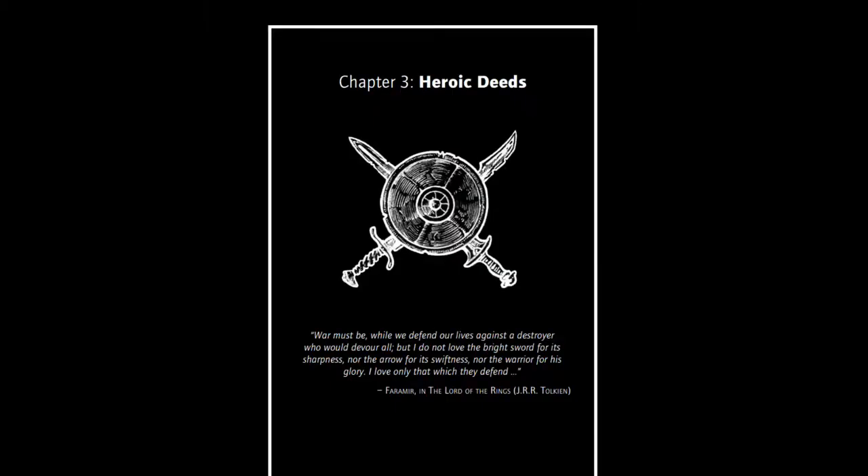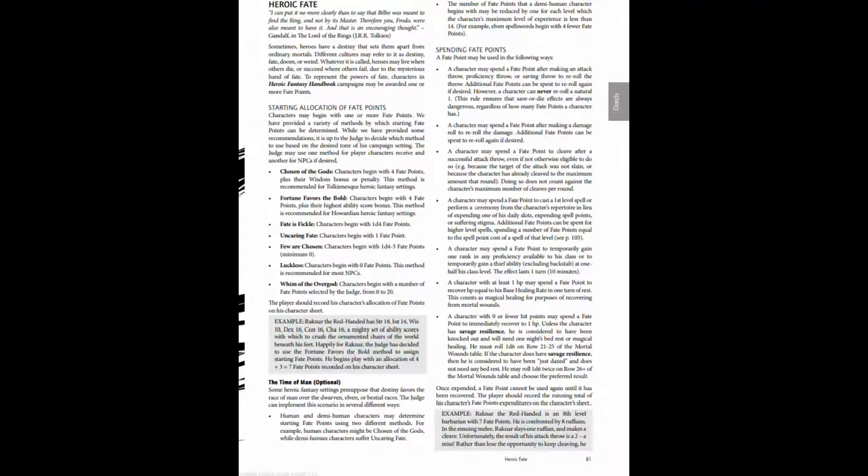Chapter 3 is all about heroic deeds — a shorter chapter focusing on codes of honor and being a hero. This chapter introduces the idea of heroic fate and reintroduces fate points from Kanahu. Fate points are a kind of extra effort system with several methods of allocation, rather than just the one we saw in Kanahu. These allocations apply the heroic theme of the campaign and are the GM's call depending on how he wants to style it — grim and gritty or more mythic. A fate point can be used to force a reroll, do a cleave effect, cast a first level spell for free, temporarily gain a proficiency, or recover health. Recovering fate points has multiple methods: spending time in solace, spending a month's wage, or none at all if the GM feels appropriate.